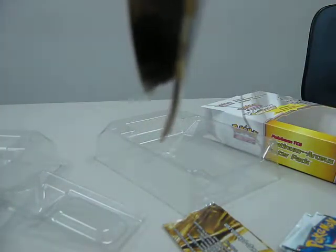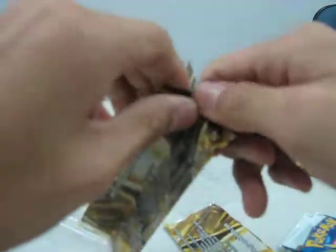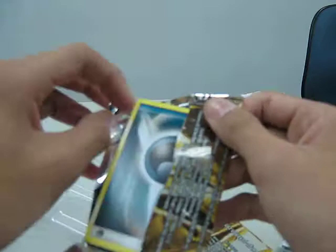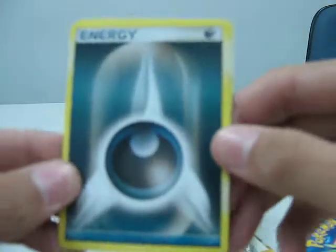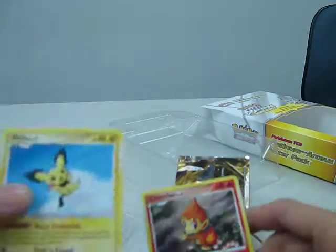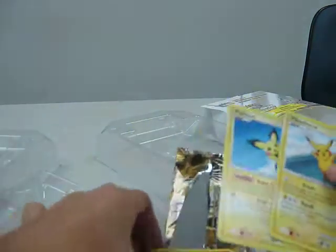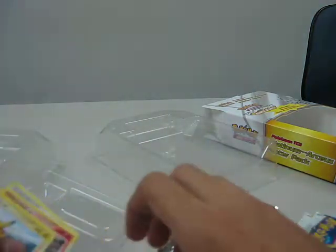The second Pop Pack Series 9. There we go. Dark Energy, Pichu and Chimchar. Pikachu and Pikachu. Very good pulls for the starters.